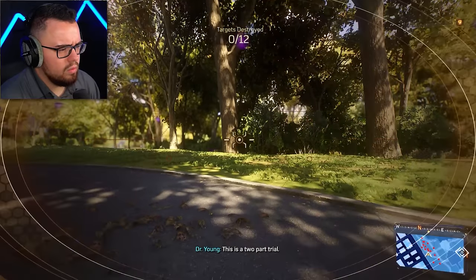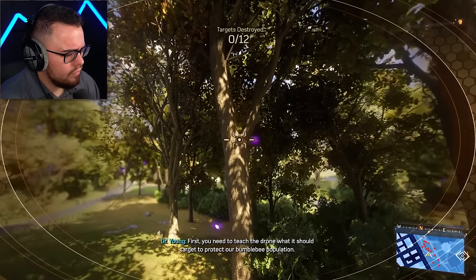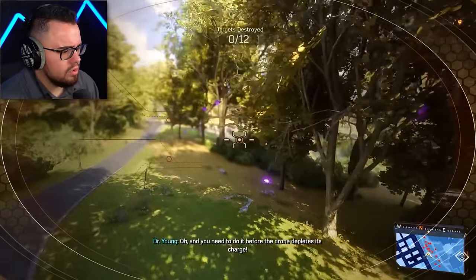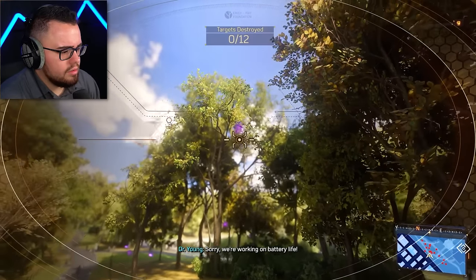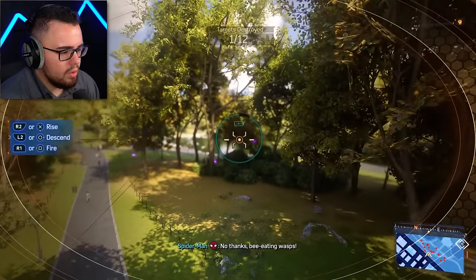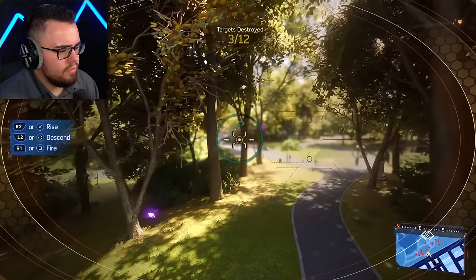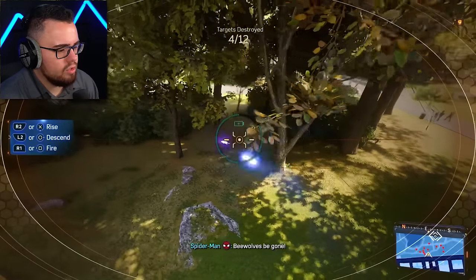This is a two-part trial. I need to teach the drone what it should target to protect our bumblebee population. Let's train — how do I shoot? It's charged. We're working on battery life, so shoot. That's rise and descent — fire, boom!